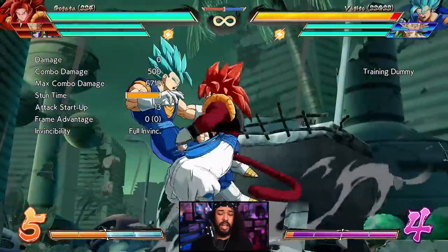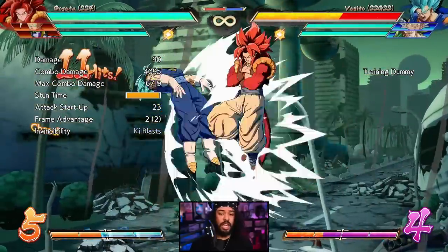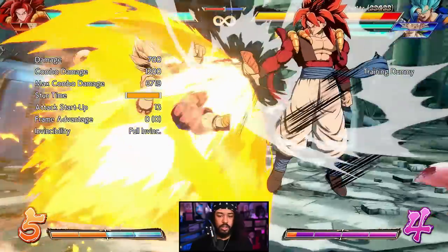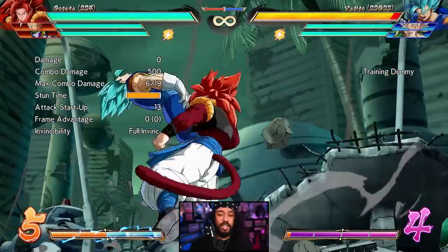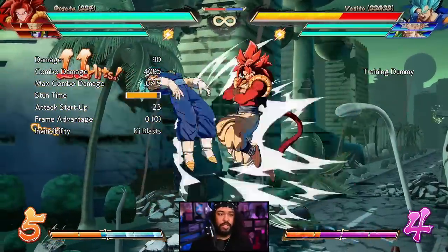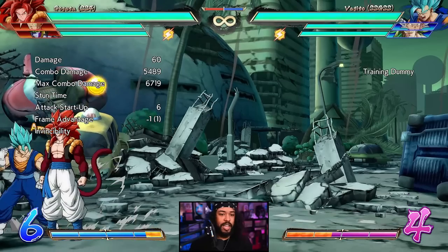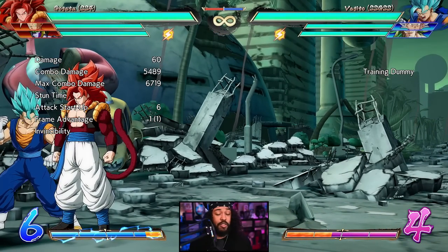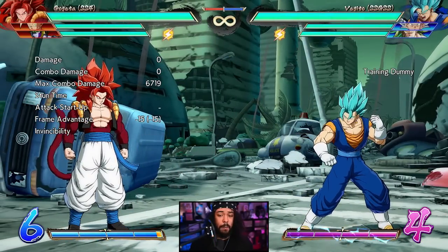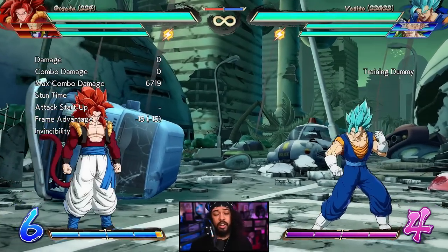It is also safe on block — if the opponent blocks it, it's only minus four if I remember correctly. On hit you get a full combo, and not only that, you get a medium-scaled combo so you're able to pump out a ton of damage. Even just the really basic BnB does a ton of damage, and if you want to extend it with an assist, that's around 5500 right there for a combo that's very far from optimal.